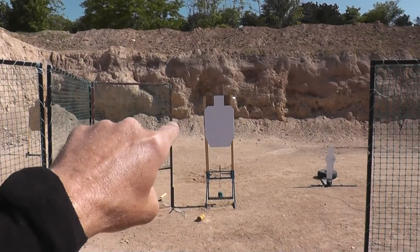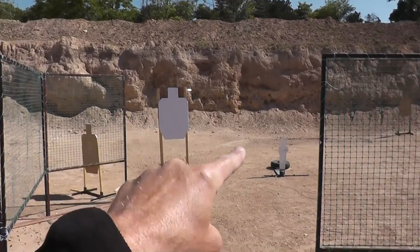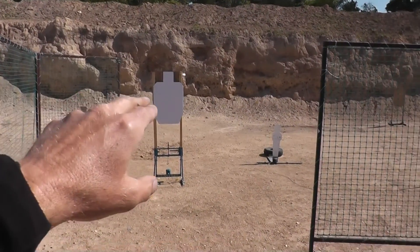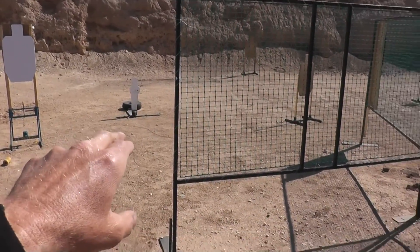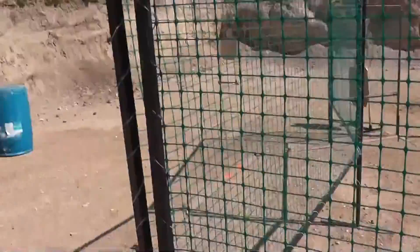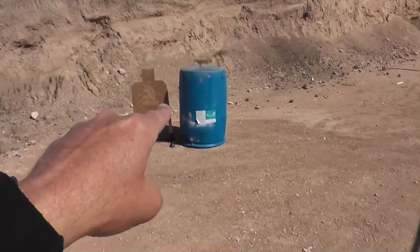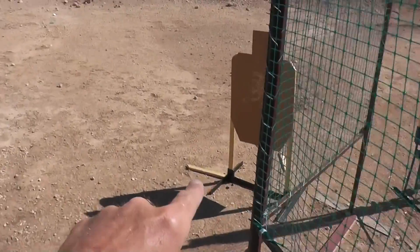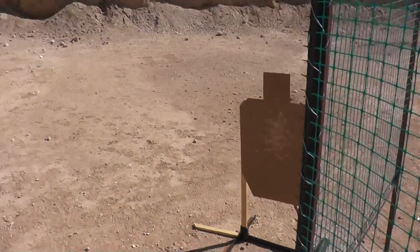There's a clamshell here that's activated by a popper — it takes forever, so you might as well go ahead and take the headshot. There's no need in waiting for it because if you shoot and wait you're going to eat up a lot of time. So shoot the headshot, shoot the clamshell, shoot the popper, then back up shooting him on the ground, do another magazine change, shoot him, go all the way down to the end and shoot him. That's Stage 10.